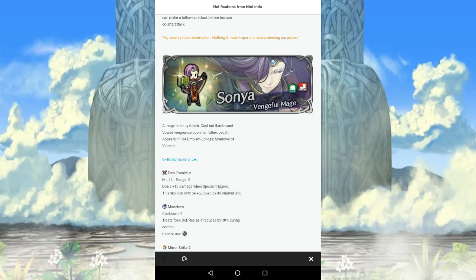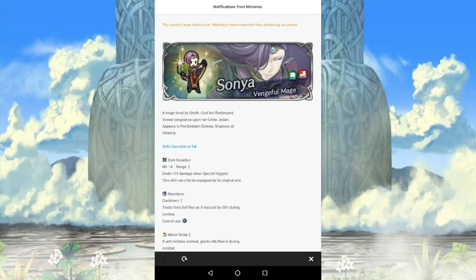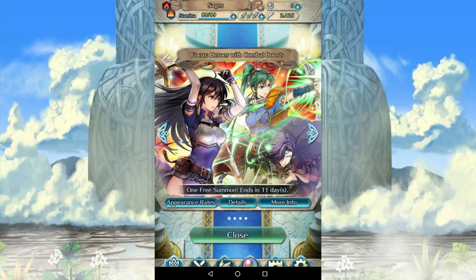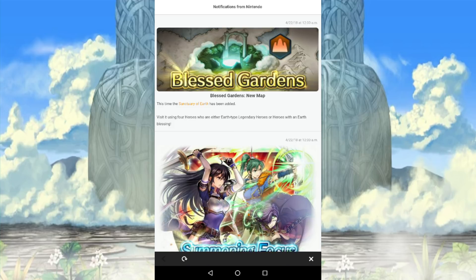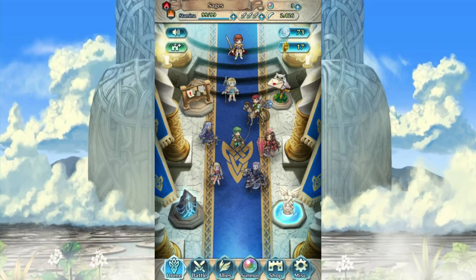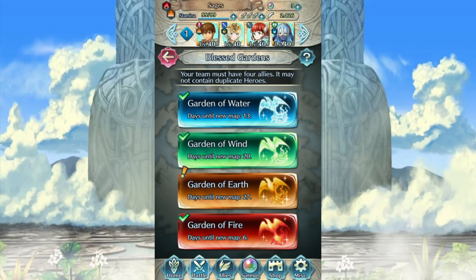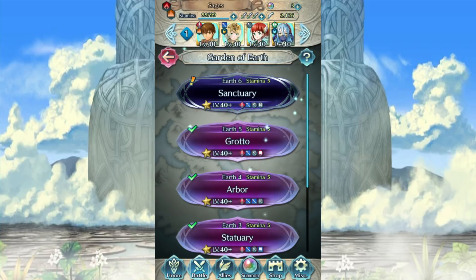Sonya is a fantastic green tome unit, very strong, and then of course we have Bravelyn, which pretty much everyone already has. Also, Blessed Gardens got a new map, which I should probably go check to see what exactly that has before I continue. Let's take a look, shall we?